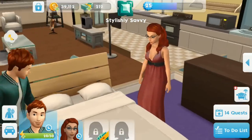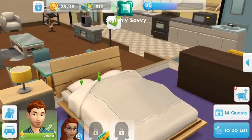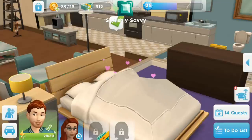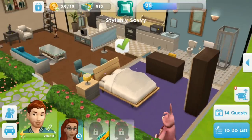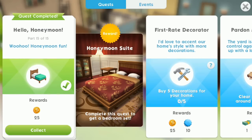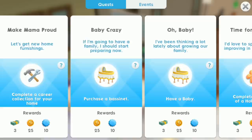Once you've had the happiest day of your life, collect your rewards and it's time to start your honeymoon. You need to get into bed and enjoy a woohoo together. Once that's done, collect your rewards — 25 coins, thank you very much. You'll now see you have no active quests.